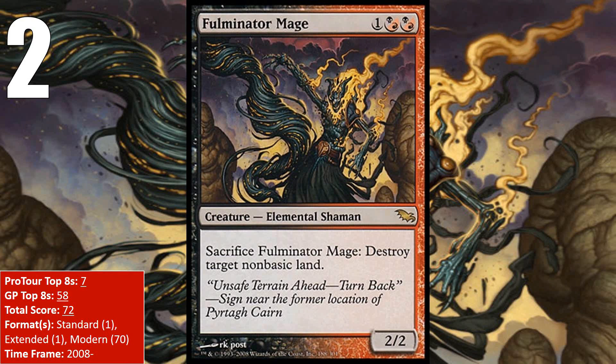At number 2, we have Fulminator Mage — kind of a descendant of Avalanche Riders. The Mage is a 2/2 creature that can blow up a land, though it does have to be non-basic. Since the majority of decks in the formats it sees play in basically always have a non-basic land in play, it is basically a Stone Rain that can block an attack, and that's pretty good. It didn't do much in its Standard time, picking up only one Grand Prix Top 8 in 2009. It also picked up only one Grand Prix Top 8 in Extended in 2010 in Travis Woo's Living End deck, where you could blow up two of your opponent's lands with a single Fulminator Mage. Modern is where it has done the most work — debuting in Birthing Pod decks, seeing play in the Modern version of Living End, and most consistently in Jund. More recently it has seen play in decks packing Collected Company and in the sideboard of Death's Shadow Zoo decks. Even just so far in 2017, the Mage has added 12 points to its score.